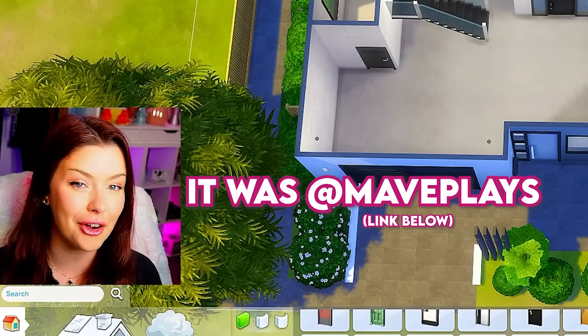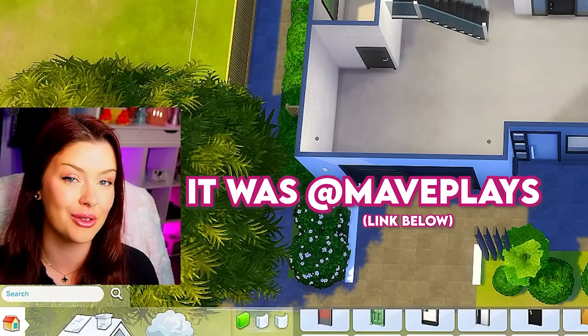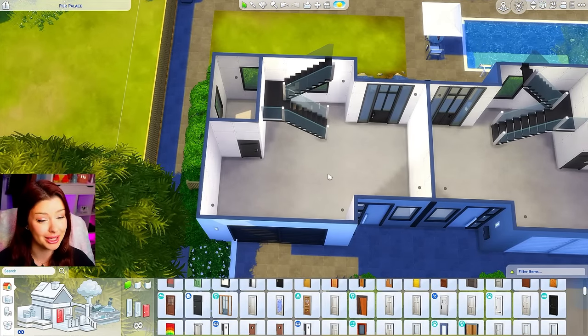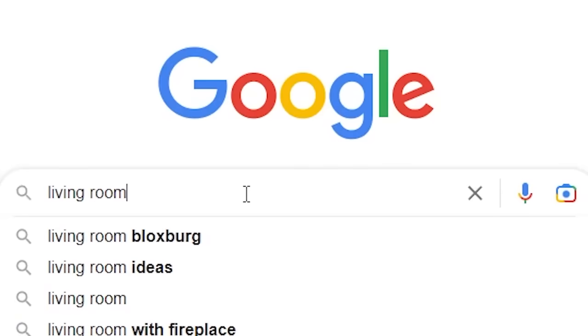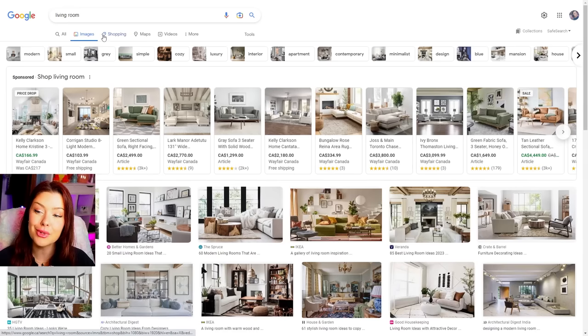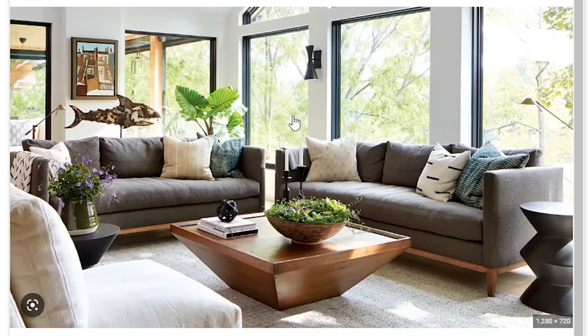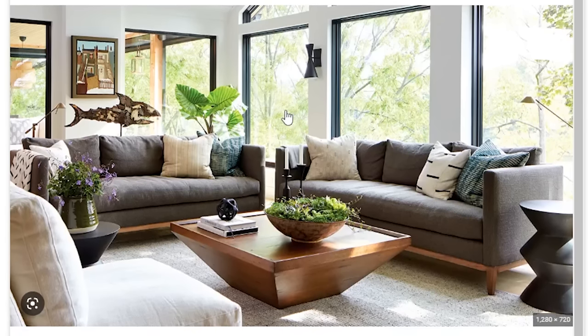I saw someone do this on TikTok. So to the left, let's start off with Google. I'm going to look up living room — going to images. We get this little seating area, very gray and neutral toned. We've got a fish back there. Is that like a piranha or something? This seems easy enough — it's actually going to be nice because it's going to go with our color scheme. For flooring I'm going to use this one here, and the wallpaper actually just looks white.